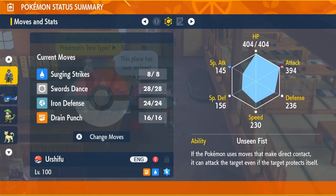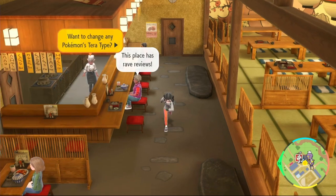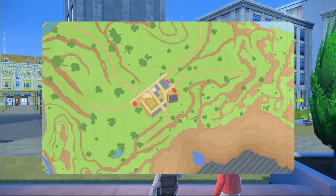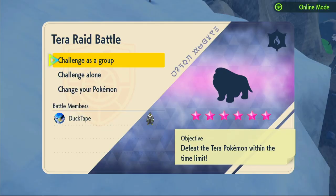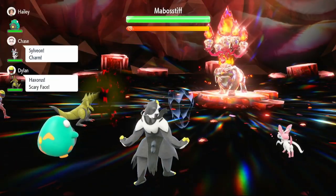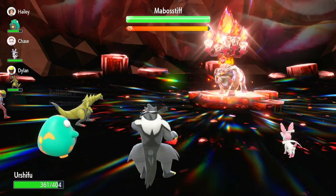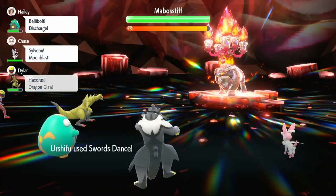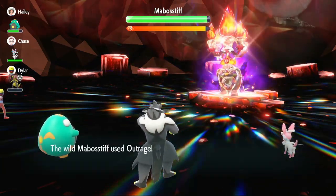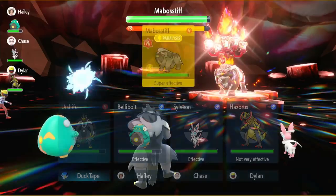Let's do two six-star raids with Urshifu. The first is a six-star Fire type Mabosstiff. We start with Iron Defense — if they're a physical attacker, we'll take almost no damage until they nullify our stats. It does about 43 damage to us, nothing serious. Then we use Swords Dance to get to plus two Attack. So we're sitting at plus two Defense and plus two Attack — a great start.